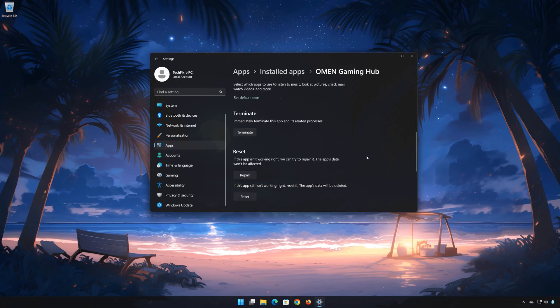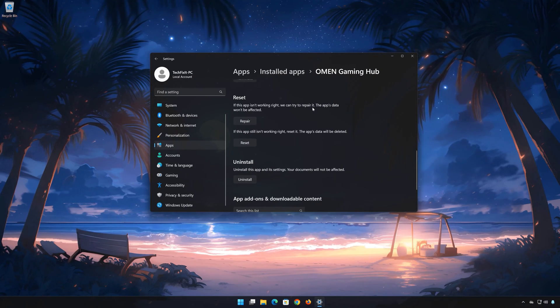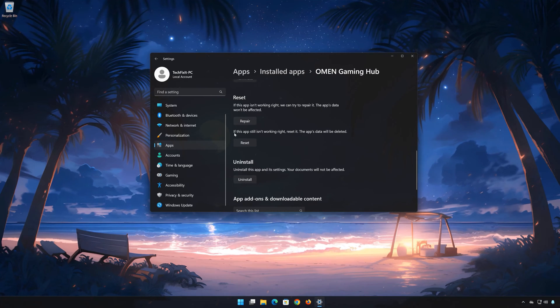Look for the Reset section. If the Omen Gaming Hub app isn't working right, you can try to repair it. The Omen Gaming Hub data won't be affected. Now press Repair.